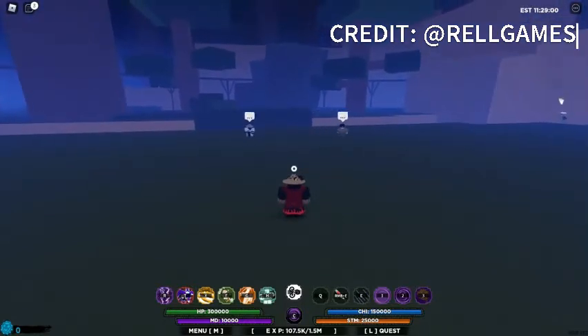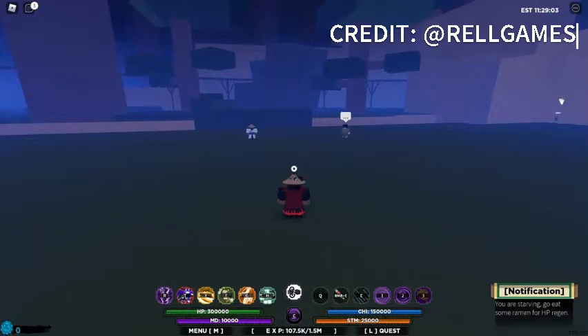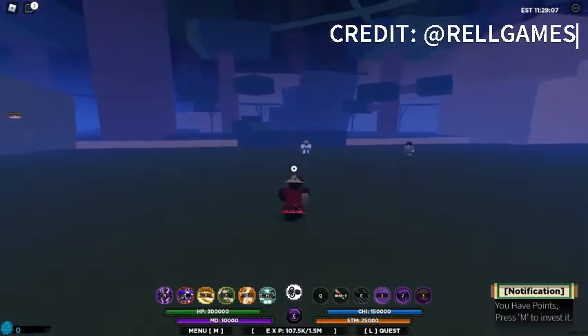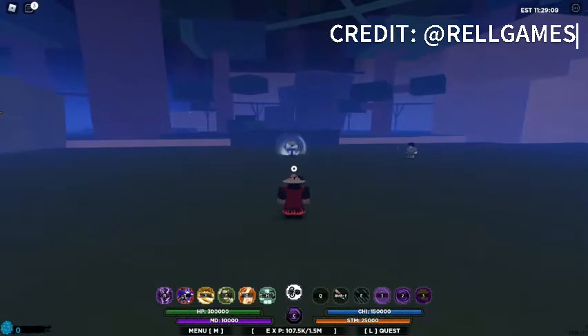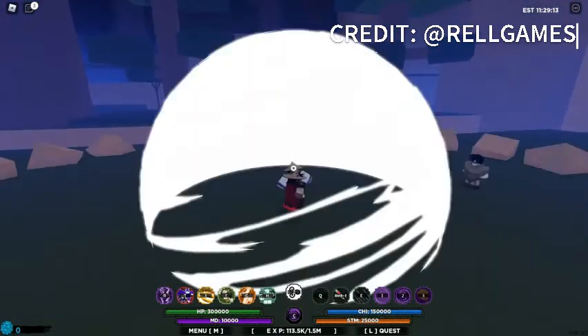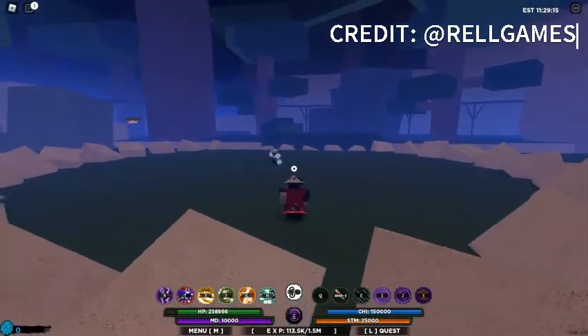The first move is called Gravity Push. This move got a huge revamp and effect rework. You can now hold it down, and it increases damage and also increases size. This is the max hold-down — I did 39k damage.